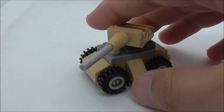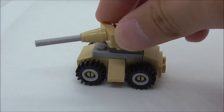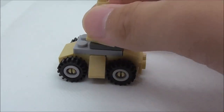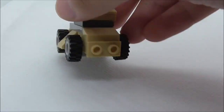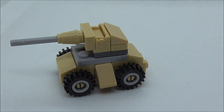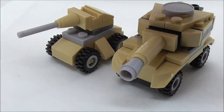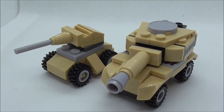The final build is the tank, which is tan colored and on wheels. The cannon is on a turntable so you can move it 360 degrees and up and down as well, though the barrel is just a raw piece. At the back there are two empty studs. There's also a bigger midi-scale version of this set.